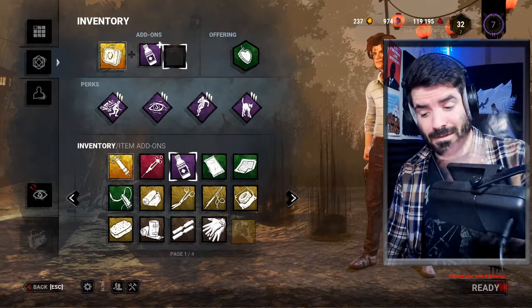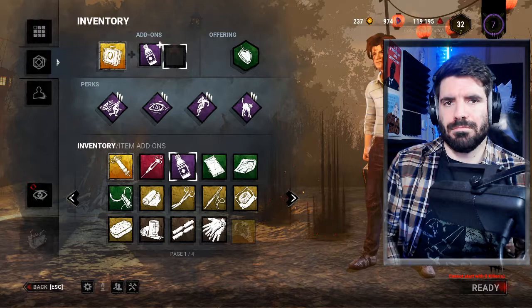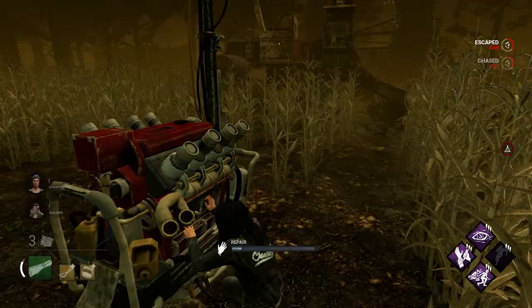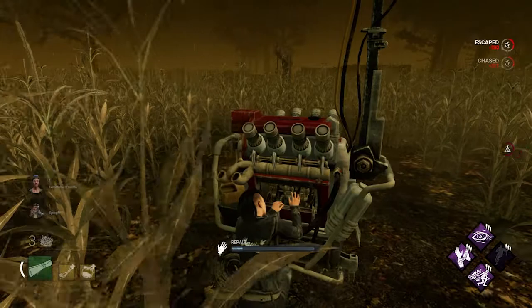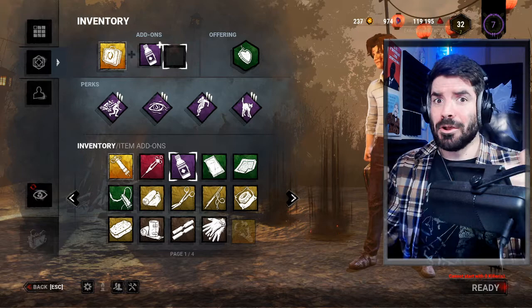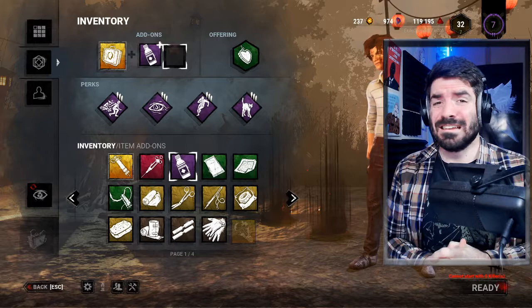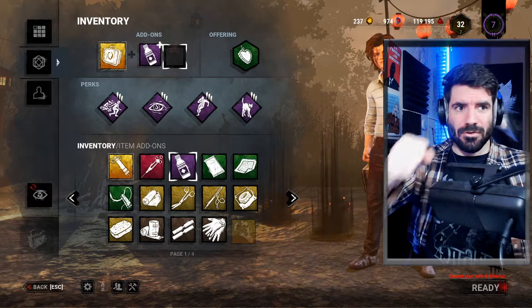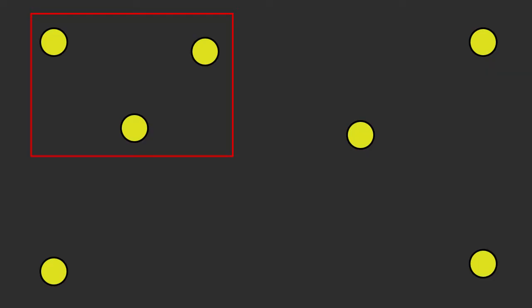Preventing free gen scenarios is important against any killer, but particularly important against the Hag. Ten traps around a free generator location is a lot of traps and a lot of choke points. Be aware of where you're doing generators — make sure you're splitting generators up, trying to get middle generators done first, with one on each side. What you don't want is to reduce the map size by clustering completed generators together; you want to keep generators spread across the whole map throughout the game.